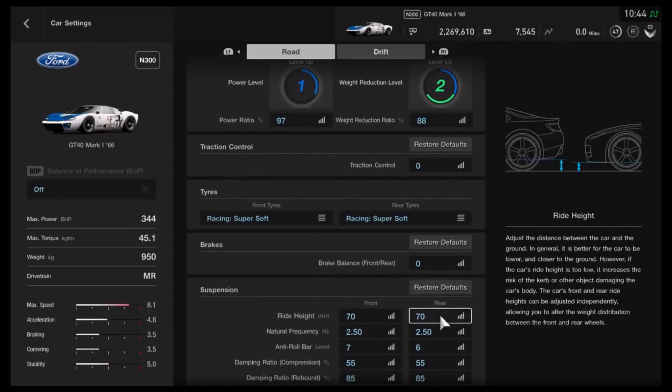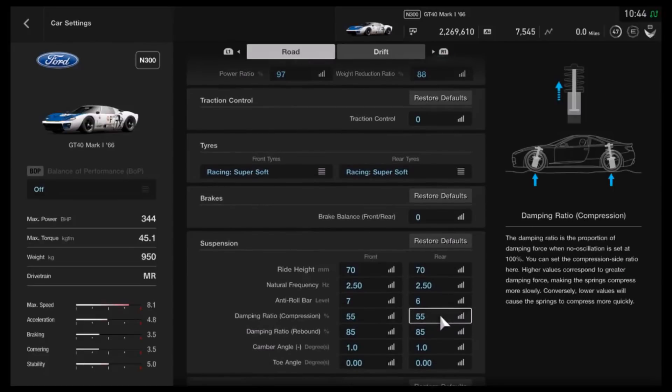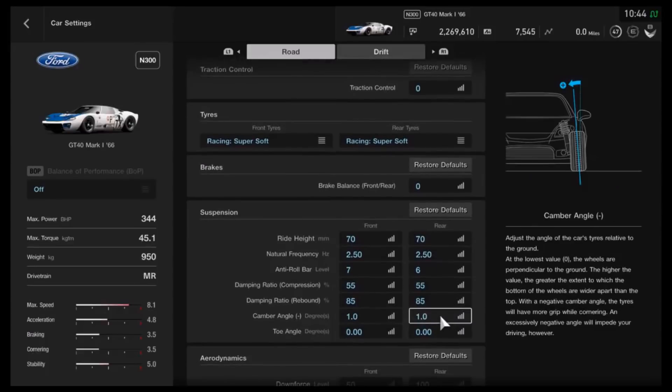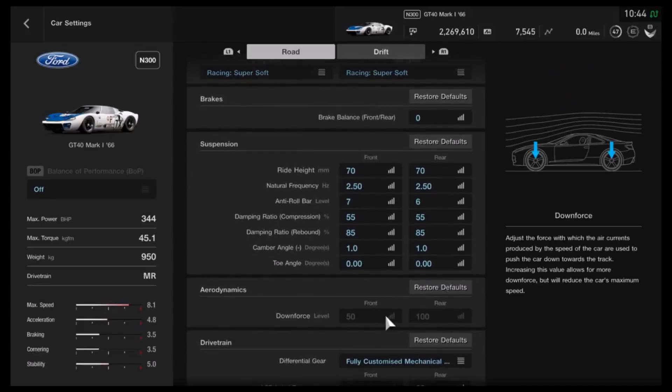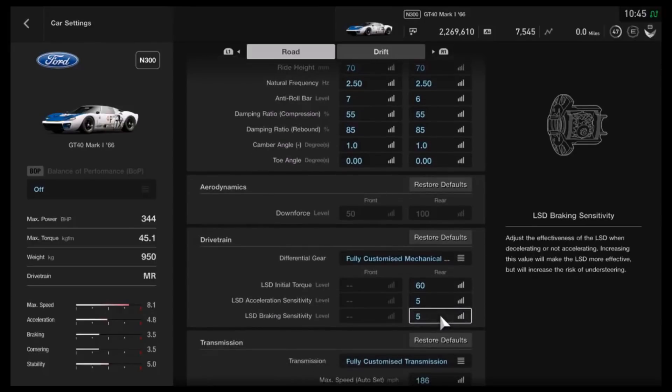For suspension, the ride height is on 70mm, which is as low as possible. Frequency on 2.5, anti-roll on 7 and 6. For the dampers, compression on 55, rebound on 85, one degree of camber just to make the car a bit more stable through those curves. Neutral toe, and downforce you can't adjust. As for the diff, I've gone for the highest initial torque and the lowest on both acceleration and braking.